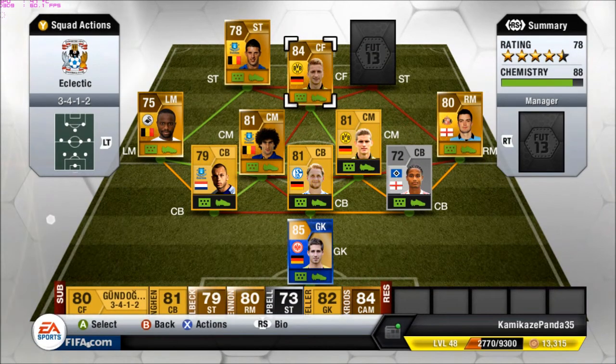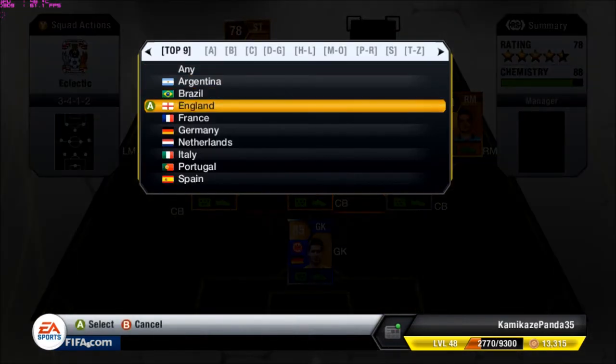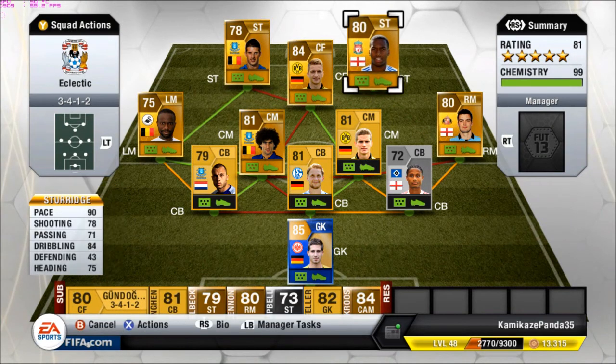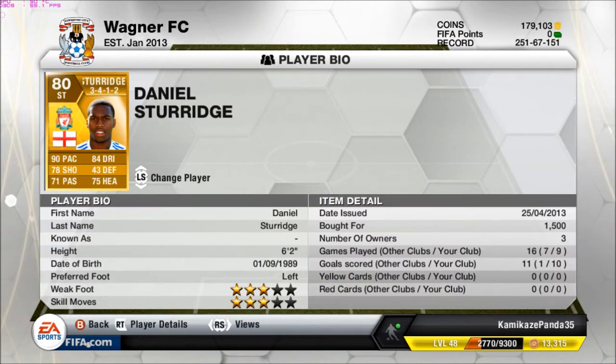The last striker will also be from the BPL — Sturridge. Very tasty front 3. Sturridge has 90 pace, 78 shooting, 84 dribbling, which is very nice, and 75 heading, so you can throw in some crosses to him. 10 goals in 9 games — haven't played that many games with this guy — but got him for fairly cheap.